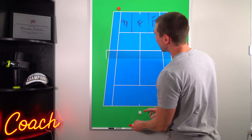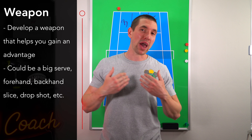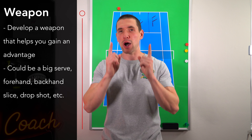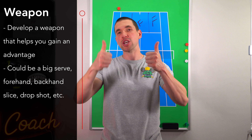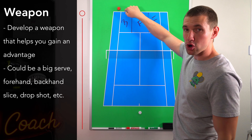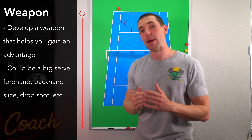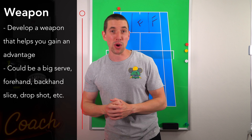You might ask: why would I run around my backhand if I can just hit a backhand? Well, if your forehand is your better shot, and if your forehand increases the chance of you winning the point, why not do that? Every strategy I teach is designed to help you increase the chance of winning the point. By using our stronger shot — our forehand more often — we are more likely to win because we increase the chance of winning the point.